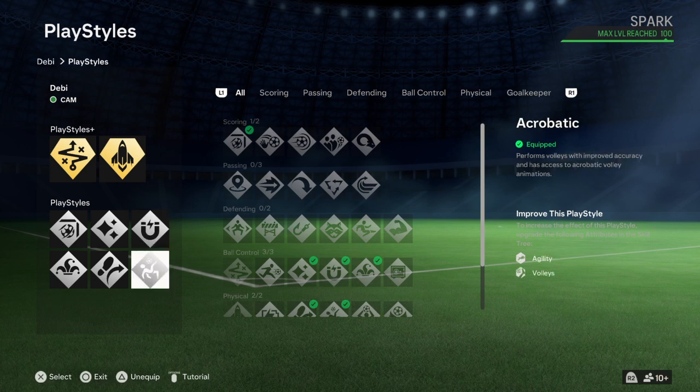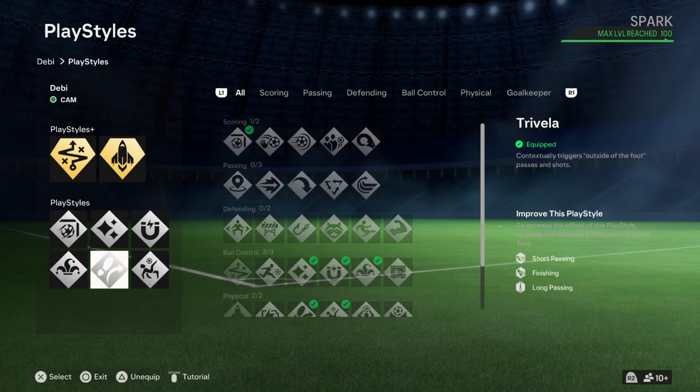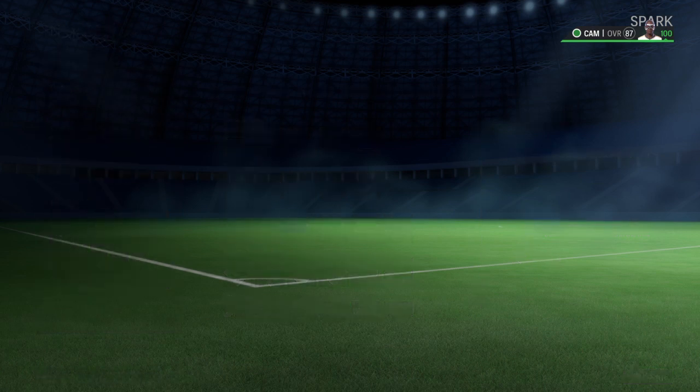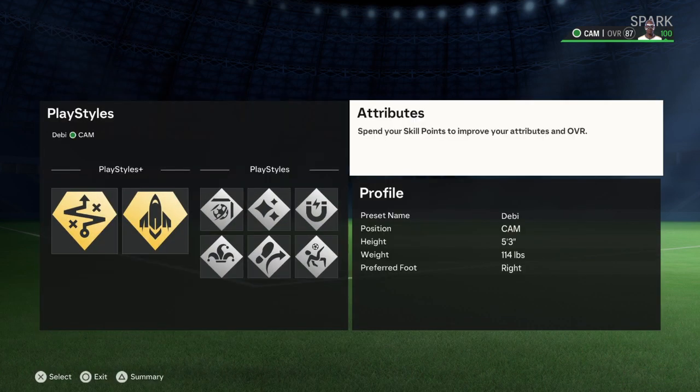First Touch for ball control. Acrobatic for agility and volleys — I don't know how she's gonna do volleys at 5'2, but okay. They told me to add Trivela, which improves short passing, finishing, and long passing. And Trickster — she's Brazilian, of course, so dribbling is right there.